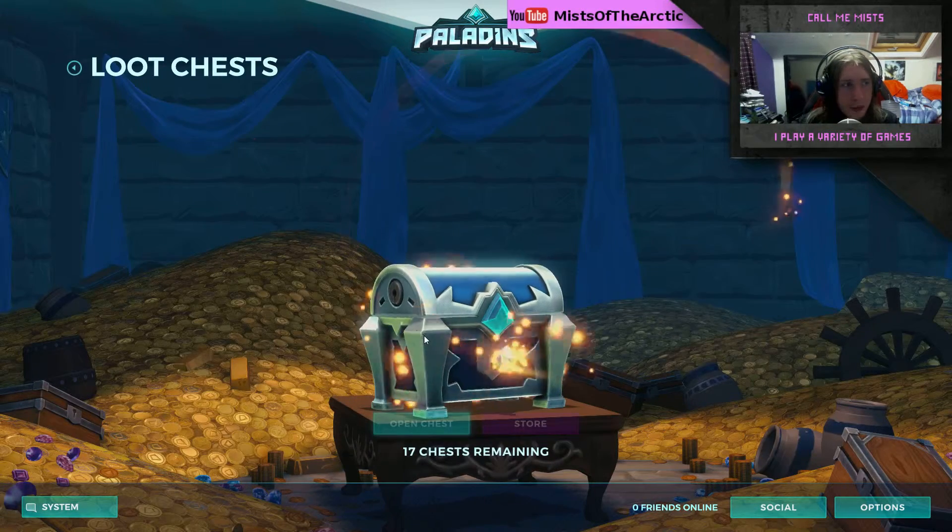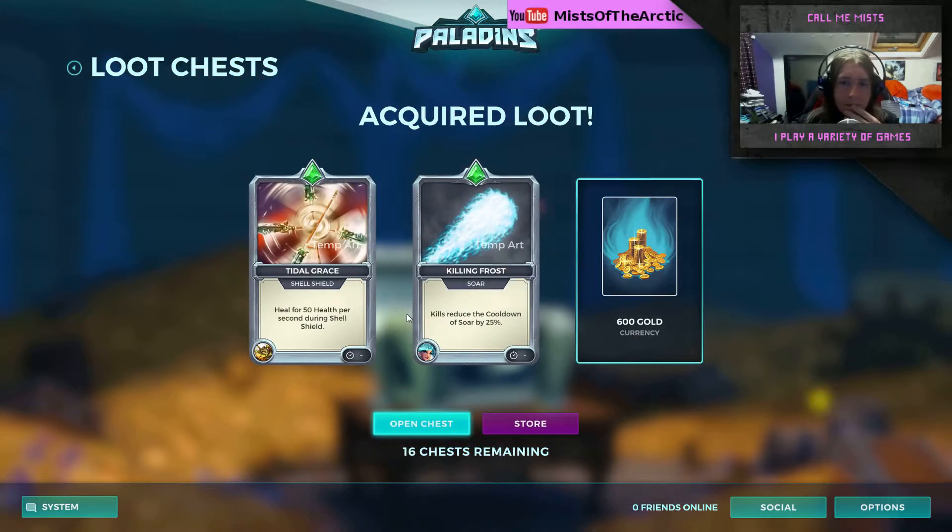Chest number four: title grace, 50 health per second during shell shield — I've played a few games now with this guy as the tank, so that's nothing to sniff at, that could be useful. Stacking that again — kills reduce the cooldown. Anything that reduces her cooldowns is going to be mighty annoying. And another 600 gold — I'm happy with that, I'm happy to get all this gold.